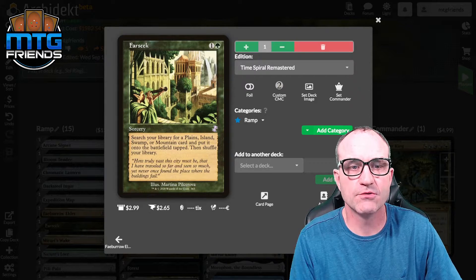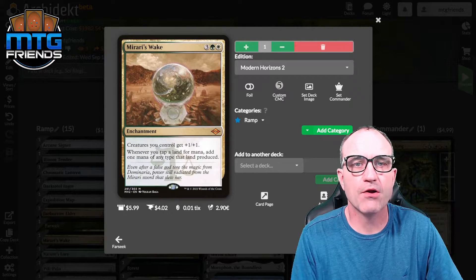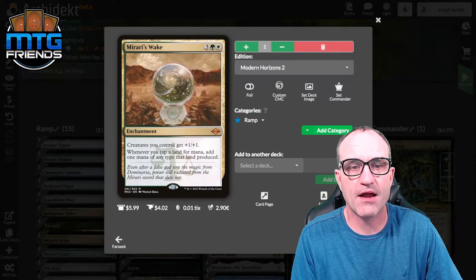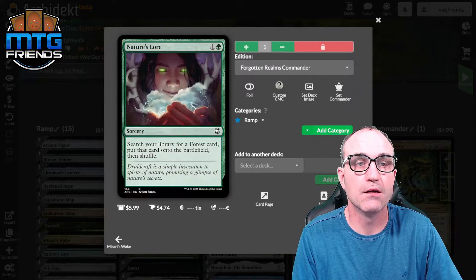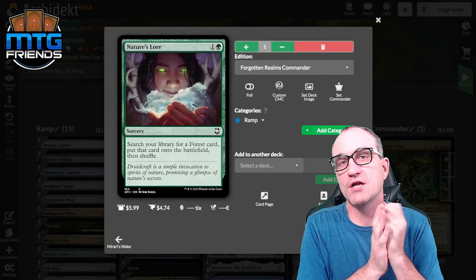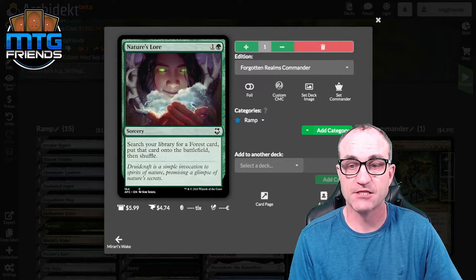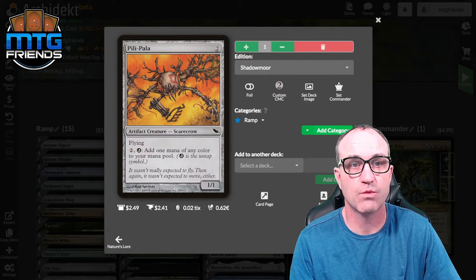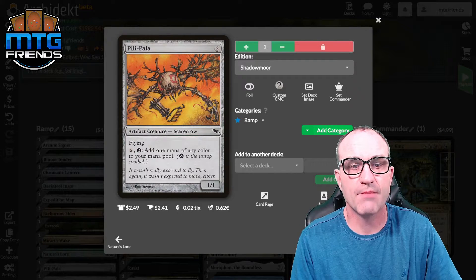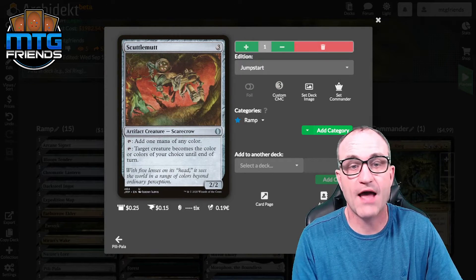Mirari's Wake for five — creatures you control get +1/+1, and whenever you tap a land for mana, add one mana of any type that land produces. That's the part we like. Nature's Lore searches the library for a forest card and puts it onto the battlefield. In this build we're not doing a bunch of mana dorks; we're going to be fetching lands as much as possible. Pili-Pala is a mana dork specifically because it's a scarecrow — for two, add one mana of any color.